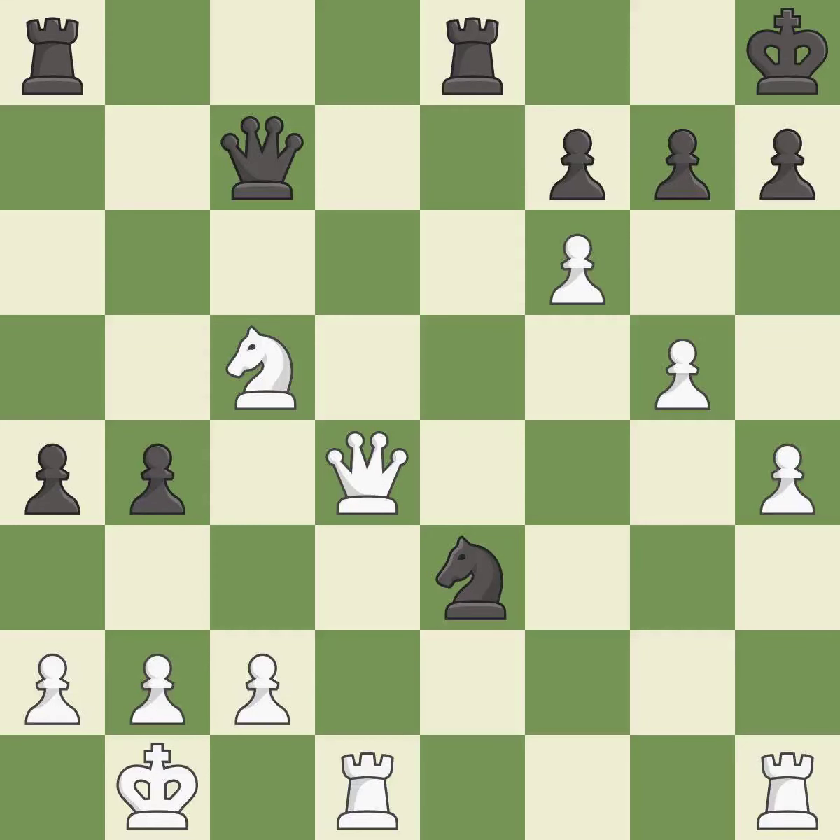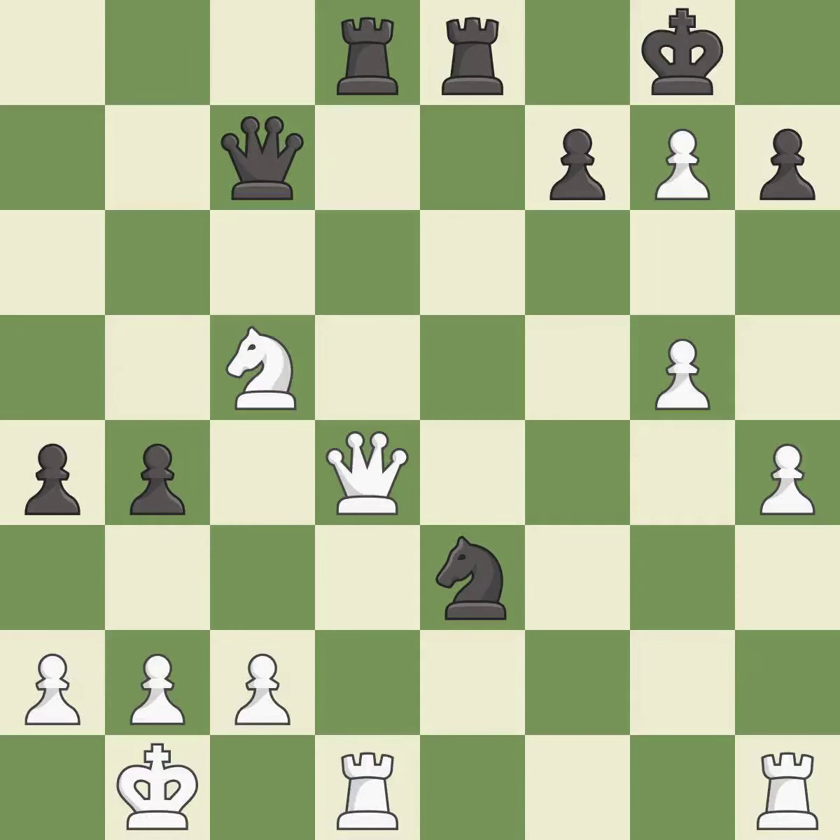This ignores an opportunity to win a tempo by threatening a knight. This permits the opponent to develop a piece while also winning a tempo on a queen — it is a mistake. This develops a piece while also winning a tempo on a queen. This is the only move that works. This was a game-changing move, giving black a winning position — it is a great move. This makes a passed pawn, meaning no opposing pawn can challenge it on its way to promotion — it is best. This evades the check from the pawn — it is forced. This blocks the attack on a queen that could have been captured. This threatens to fork pieces — it is best.